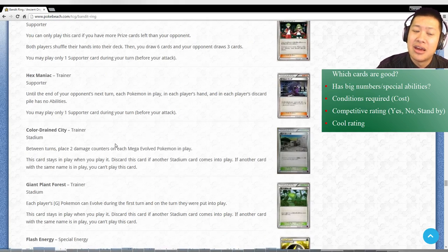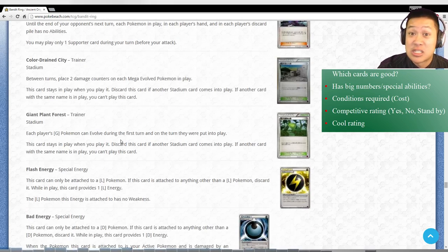Color Drain City: is it going to be where everybody runs Mega Pokemon? I don't think so - you can just stick with Pokemon EX. So Color Drain City, not too excited about it. Giant Plant Forest: this is gonna make and break some decks. I've already got many good deck ideas for this. Plant Decks definitely need to bring this.